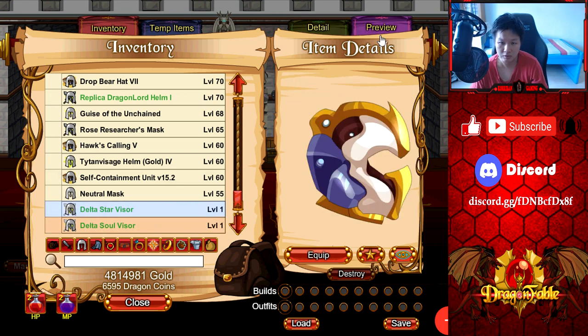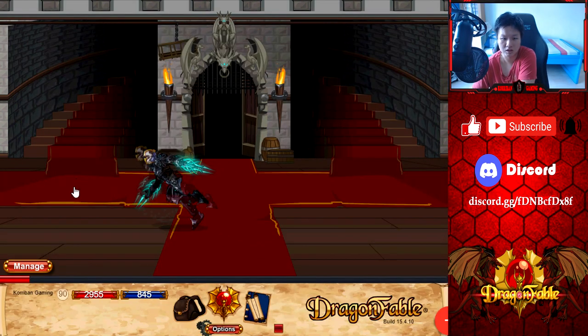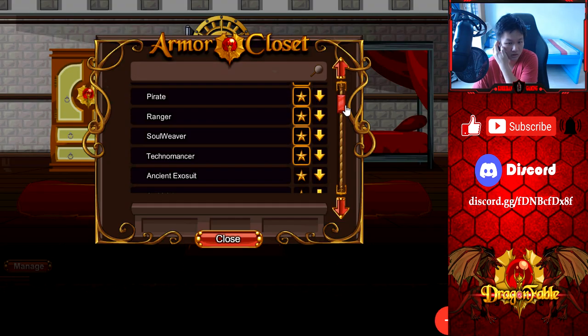I wish they would recolor it or let us color the armor together with it so we can fit it better with this helm. This helm just doesn't fit the whole look. So even though I like it better on its own, in set form I would say Soul Visor is the way to go. I don't know why Delta Star Visor was put in — when you can't change the color, it just doesn't fit well.